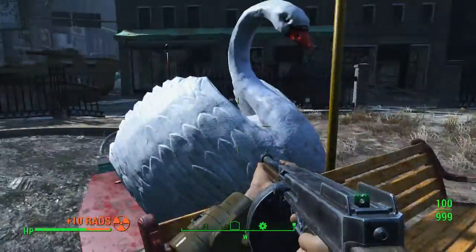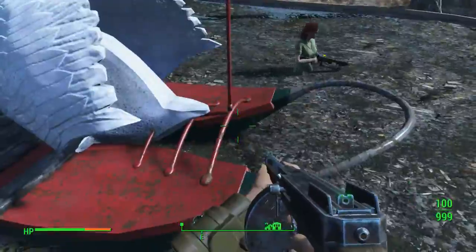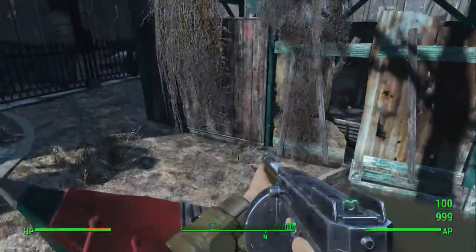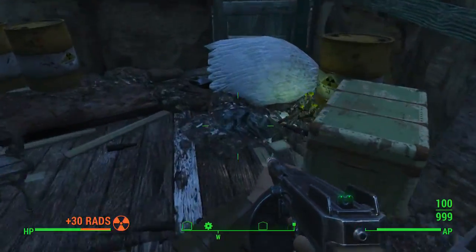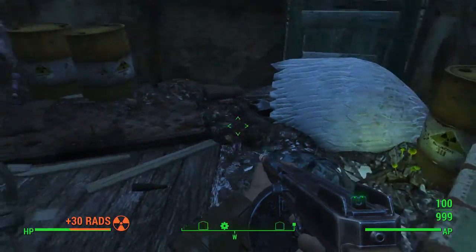What are the boat fragments for if the boat is right here? There must be multiple boats — I'm blind — but there's the other boat, that must be the fragments. If you come back here there's also a steamer trunk with some decent stuff in it, nothing amazing.